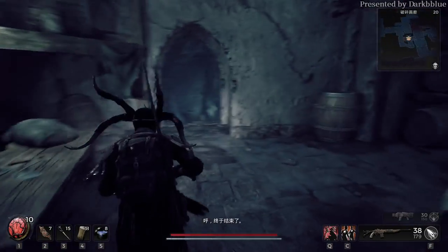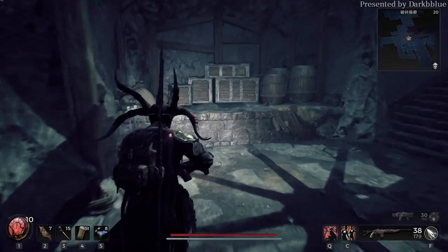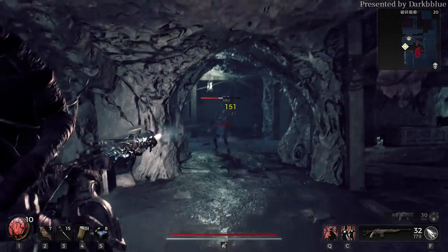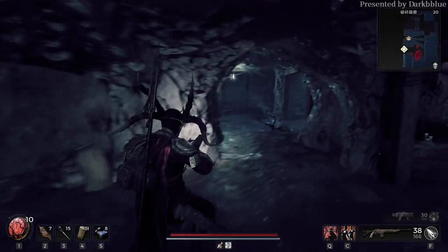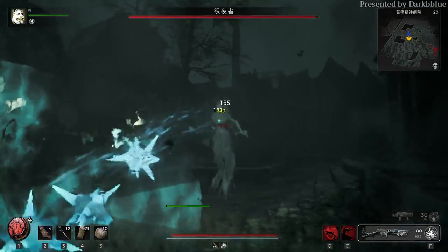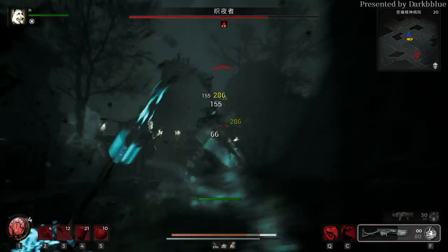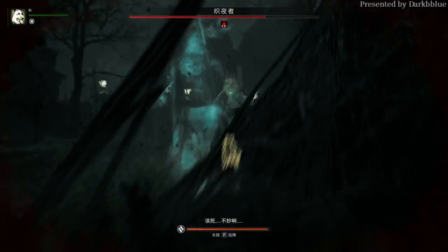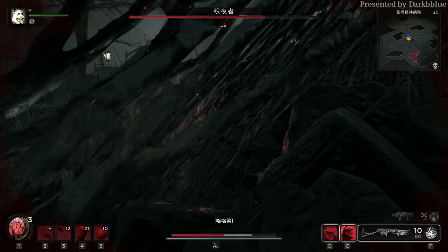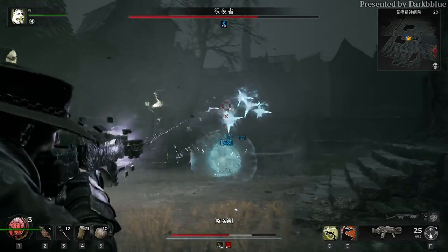The world generation mechanics of Remnant 2 can be divided into several levels. Let's start with the highest one: world template. A world template determines a lot of things in a world, part of which is the main storyline. This includes the world boss, a set of corresponding main quests, and corresponding main story locations. So if you are after some loot that relates to a certain main storyline, you have to find the right world template.